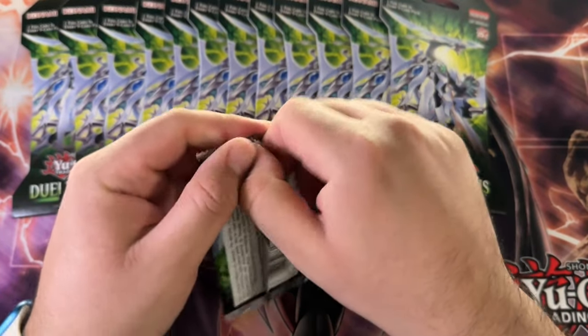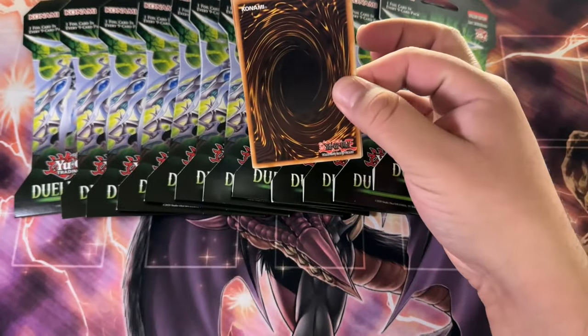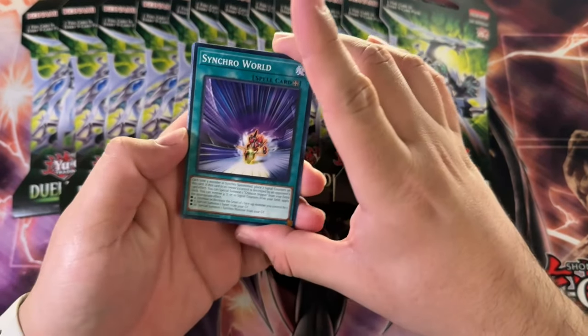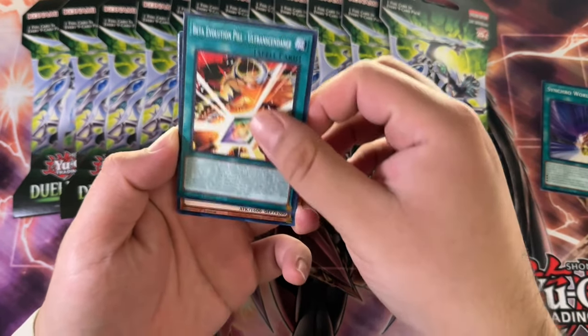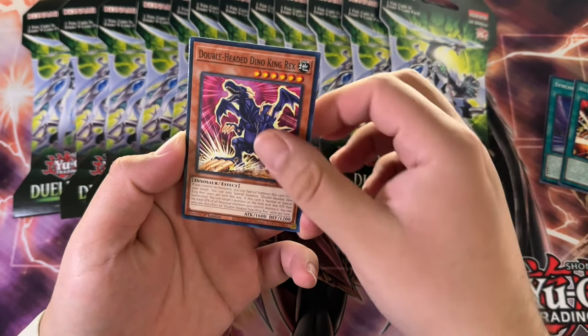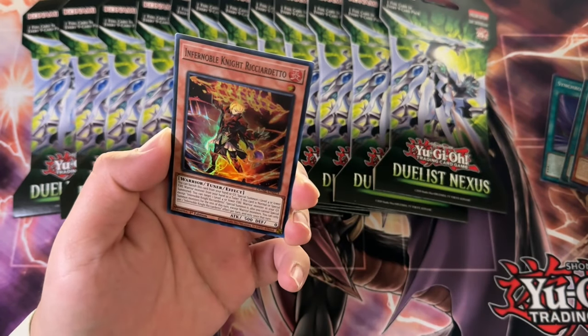A nice secret rare would be nice. Although this set doesn't have a lot of expensive secret rares — there are nice-looking ones, but not many high-value ones. The Crimson Dragon, though, is like $10 to $15, so that wouldn't be bad.